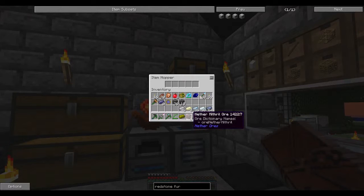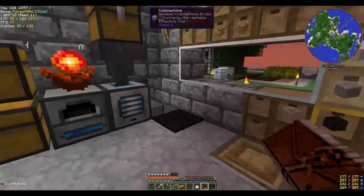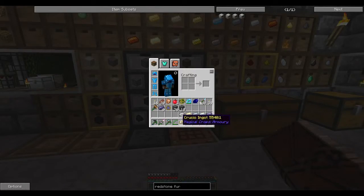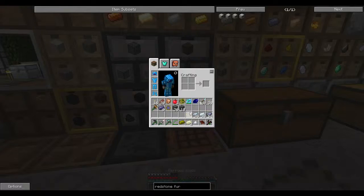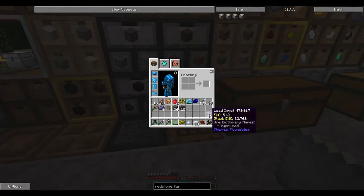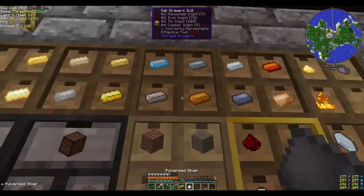I have a Custom Pulverizer. Maybe it was just because it was full — it couldn't push out. I'm not sure where the Nether Act came from, perhaps it was a byproduct. So we have iron, Ferrous, tin, silver, lead — and they're just going straight up into here.